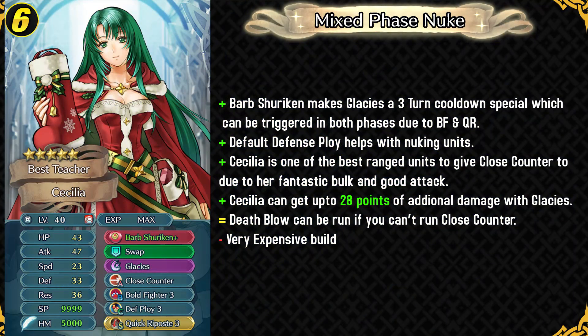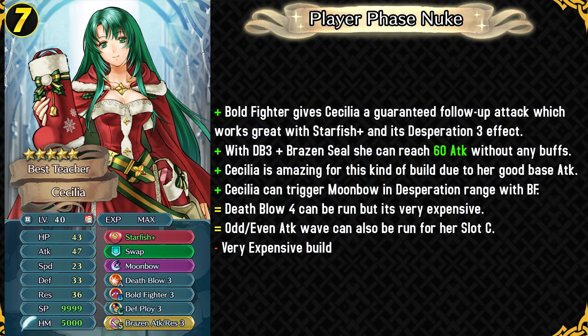Her sixth build is a mixed phase build using the standard Bolt Fighter and Quick Riposte combo, which you're probably bored by seeing so much in Arena, but it does work on these kinds of units. You can use Barbed Shuriken, have Glacies, and then Glacies can be triggered in both phases in a single round because of Bolt Fighter and Quick Riposte. She can be a really nice nuke in both phases — that's something armor units can do because of having access to these broken skills. Her seventh build is a player phase build using Starfish Plus from Summer Linde, who I think is gonna be on a rerun really soon. Because Bolt Fighter gives Cecilia a guaranteed follow-up attack, you can make it a consecutive attack with Starfish Plus and its inbuilt Desperation effect. If you're in the range of Desperation, you're gonna be in the range of Brazen Attack Res as well. She's gonna be very powerful and you can trigger Moonbow while in Desperation range for even more damage. This is a very deadly player phase build for Cecilia.